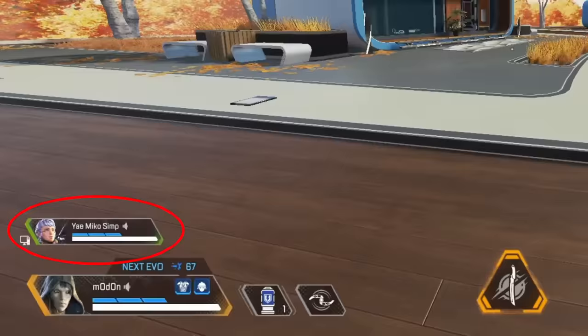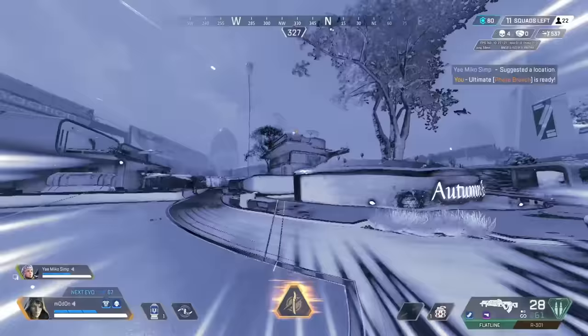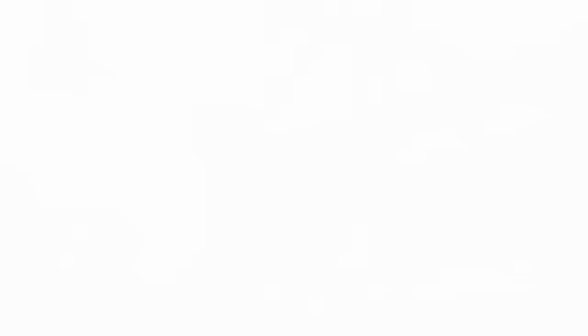If you also have a Valkyrie on your team, you can combine Ash's and Valkyrie's ultimate to get better range with your Valkyrie ult. Simply Ash ult on top of a high ground and Valk ult from there.